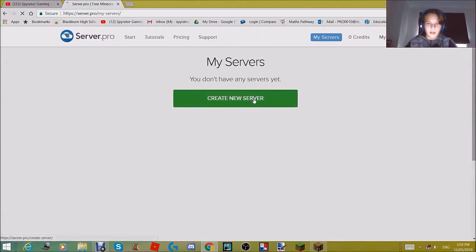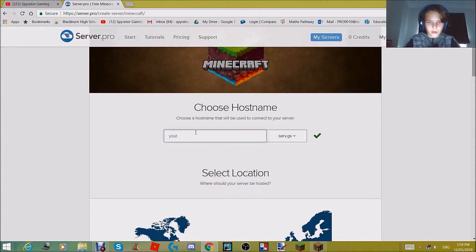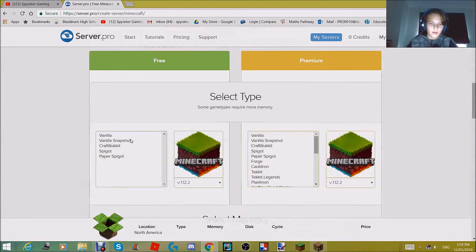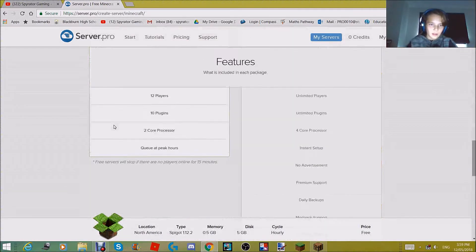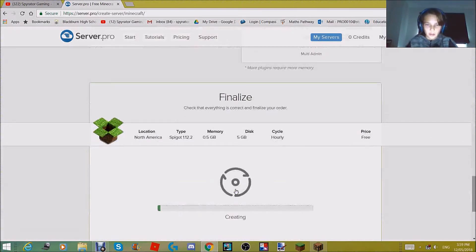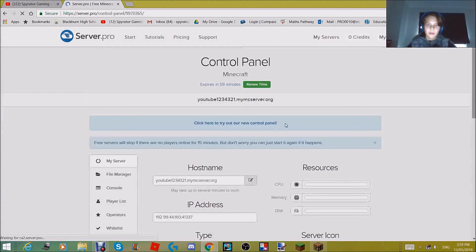It won't say you have anything yet. Then you want to enter a name like 'youtube one two three four three two one dot mcsorg', then set the region to North America, Spigot, 0.5 hourly. Then you want to press create server at the bottom. It will say creating, keep going, and then it'll bring you to the next page.